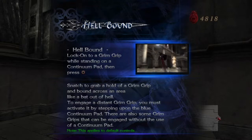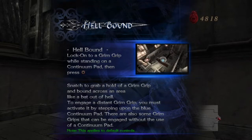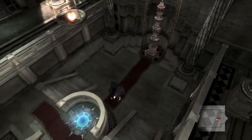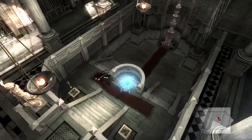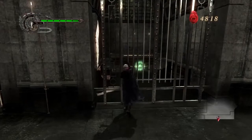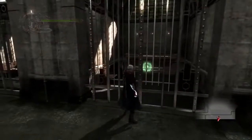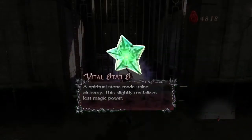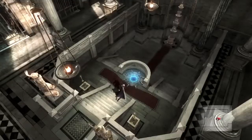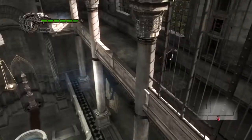You can grab enemies with the Devilbringer as well — pull them towards you — but the range on it is pathetic at first. That's a Vital Star — it restores your health. Some items are actually behind bars so you have to grab them with the Devilbringer. You can also grab the red orbs with it.